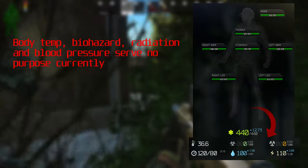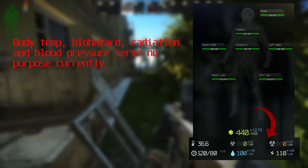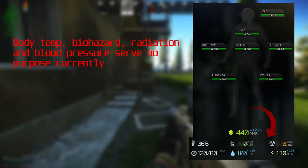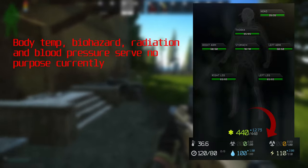You may notice underneath the player model there are a couple of indicators: body temp, biohazard, radiation, and blood pressure — these currently serve no purpose. The only things down there that matter are hydration and energy. Hopefully in the future the others will mean something, but as of now they mean absolutely nothing.